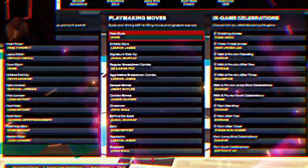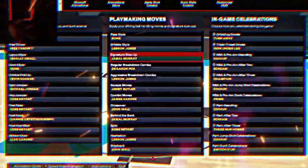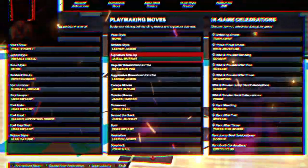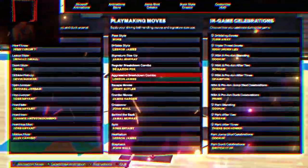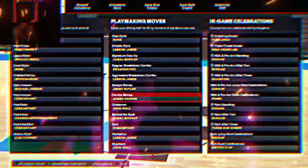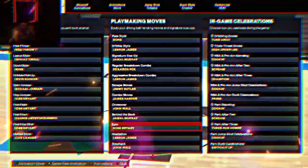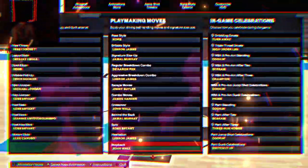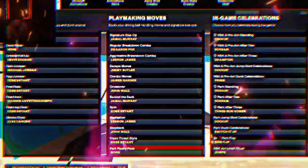I'm gonna give you my series. First I'm gonna give you the series: LeBron James every style, C neutral size up Jamal Murray. Regular breakdown combo Darren Fox, aggressive breakdown combo LeBron James, skate move Jimmy Butler, combo move James Harden, crossover John Wall, behind the back Jamal Murray, spin — I got Kobe — hesitation I got LeBron James. These are the best three step backs; if you know how to use Luka he's the best, but I got John Wall. Triple threat I got Kobe.